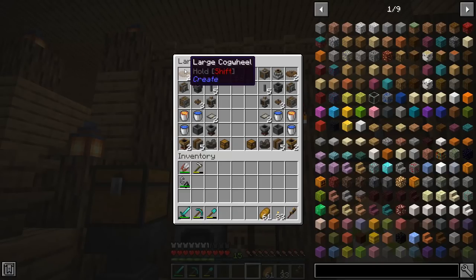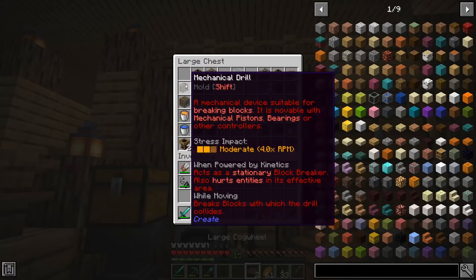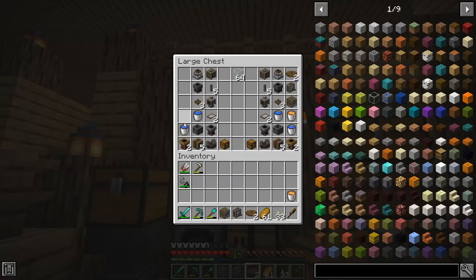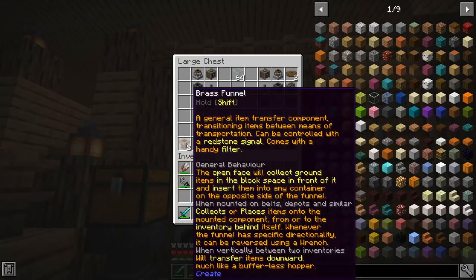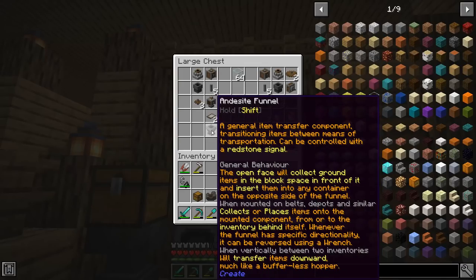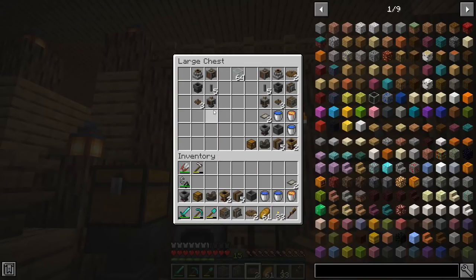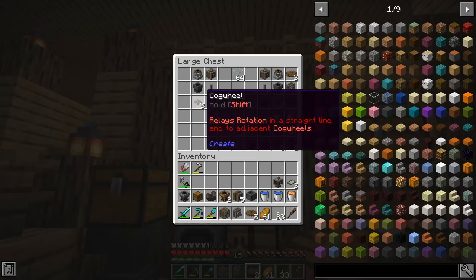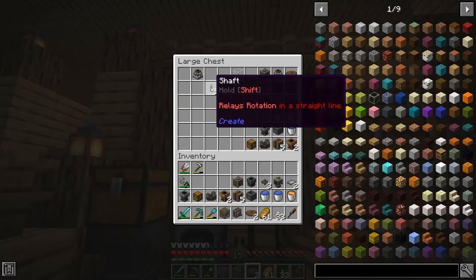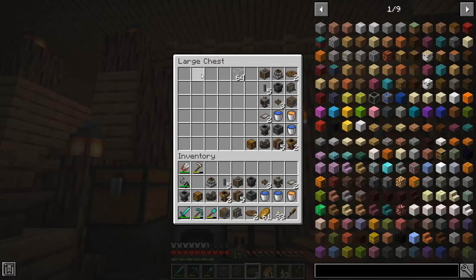For this setup we're going to need: two large cog wheels, a mechanical drill, one encased fan, one bucket of lava, two water buckets, a basin, five encased chain drives, two brass funnels, a mechanical belt, one chest, one andesite funnel, two filters, a mechanical press, three regular cog wheels, a chute, one vertical gearbox, five shafts, and a millstone.